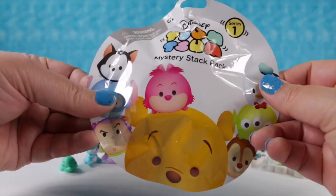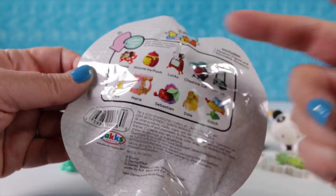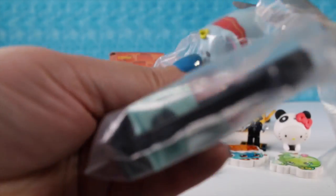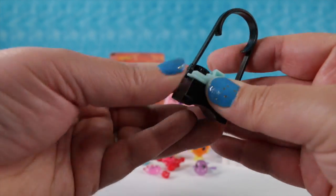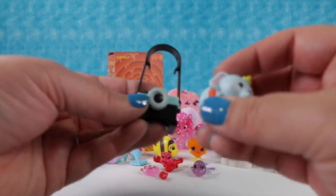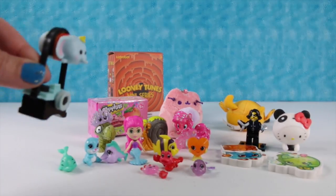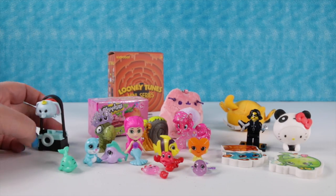Now it's time for a Disney Tsum Tsum mystery stack pack series one by Jax Pacific. These are the ones you can get and we still need Dale and Lucky. Maybe we'll get lucky today. We have Dumbo! That's not one we needed, but it's still super awesome because Dumbo is a great figure - we haven't been able to find many Dumbos. Here's Dumbo - so adorable. I love these little Tsum Tsums. You can make Dumbo carry the camera, and Shannon really likes that since we use cameras all the time!